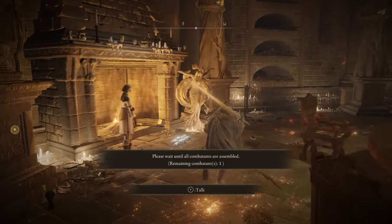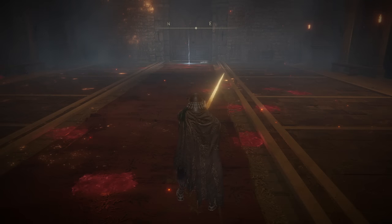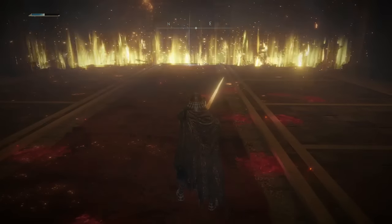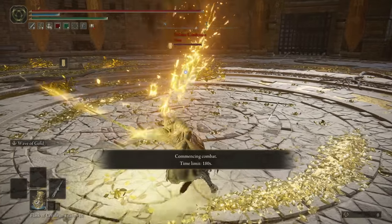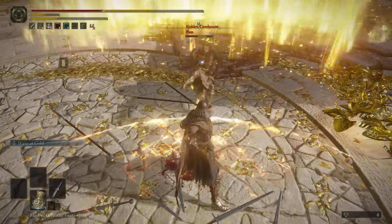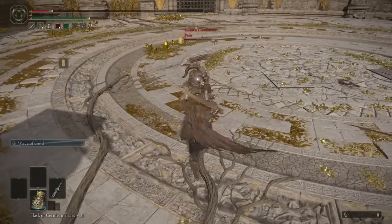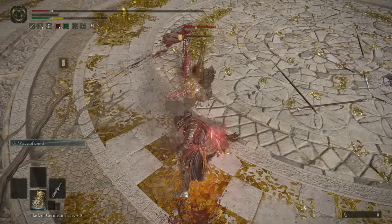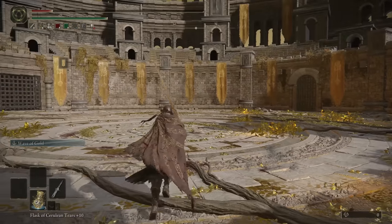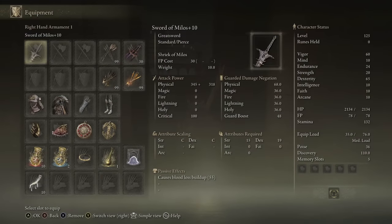For the last of the Faith-oriented Greatswords, we have the Sacred Relic Sword. You probably saw a lot of people using this weapon because of the weapon art Waves of Gold — or as people like to call it, Waves of Piss. It is so horribly annoying in multi-combat. When the Coliseums came out you probably saw this spammed a lot. In 3v3s you literally just send the weapon art across the arena and hit everybody that isn't paying attention to you.